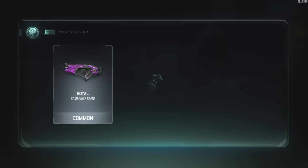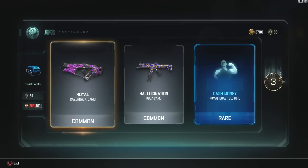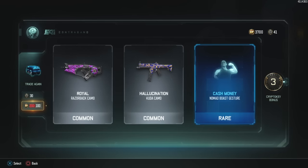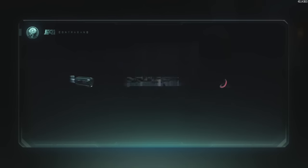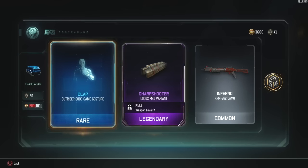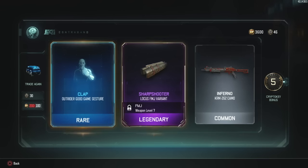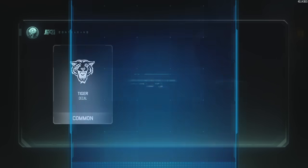Holy cow. We got Royal for Razorback, Hallucination, and Cash Money. That one wasn't the best drop but I don't even care because those first two were stinking awesome. Let's go again. Clap for Outrider, Sharpshooter for Locusts, and Inferno. Inferno is kind of weird - I'd rather take Inferno than Dust or whatever that other one is with the green spots on it. So Inferno is okay. Tiger decal - I kind of wanted that one, I saw it before.